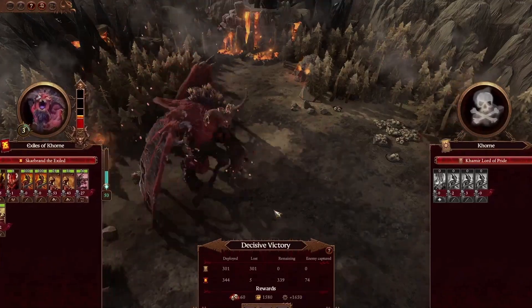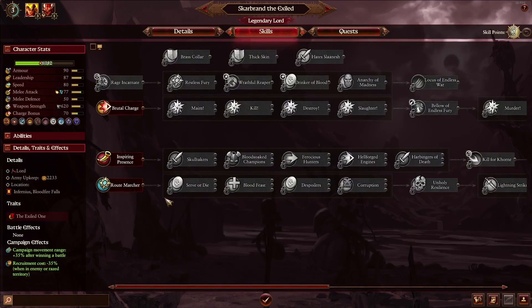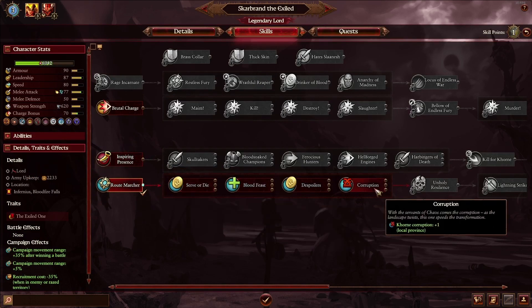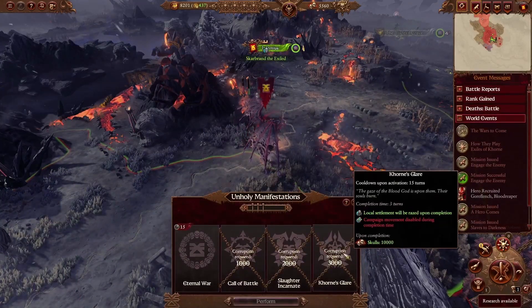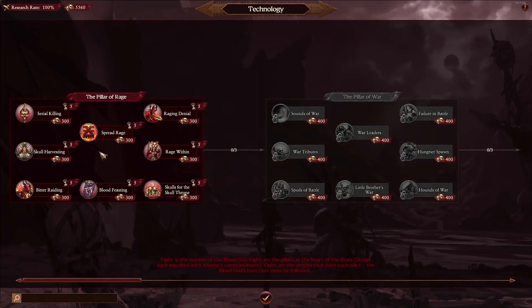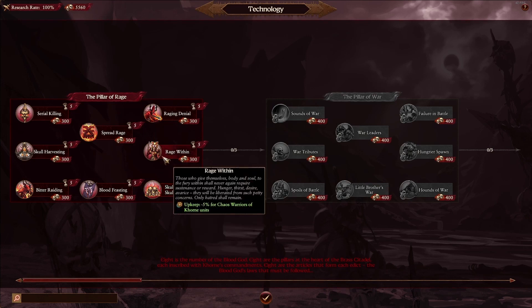Back on the campaign map. That's actually quite a bit of favor, so we're going to grab that. We don't start with a lot of favor income. Scarbrand is level three right now, which is quite nice, and almost level four. We're going to get Root Marcher and go for Corruption Spread — if we get Corruption Spread maybe we can get the 30% campaign range increase. There's also the Drinker of Blood and Schools for the Skull Throne, which gives a flat income of 20 Skulls. Chaos Warriors of Khorne might be interesting to grab too — they're very tanky.